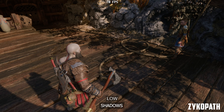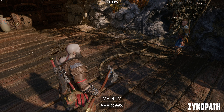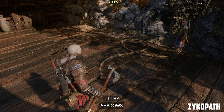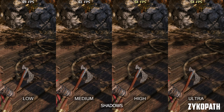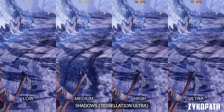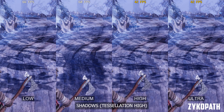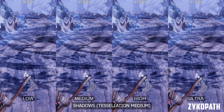Going from low to medium shadows significantly improves shadow quality, while high and ultra only soften the shadows and don't really offer any tangible quality improvements. In fact, I find shadows on medium to subjectively look better than high or ultra, and they perform a lot better as well. Shadows in some areas can also drastically lower FPS, especially when using a higher tessellation setting. So for the best balance and to avoid any potential FPS drops, using medium is a must.